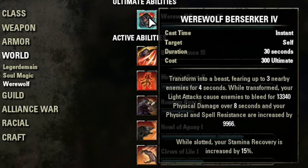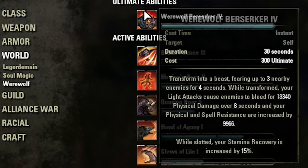Every time you do a light attack — and light attacks are the best way to go — you're just swiping things and keep moving because it does so much damage. Especially if you're doing a stamina-based build. You want to go full stamina with a werewolf because you're going to get the most out of it.